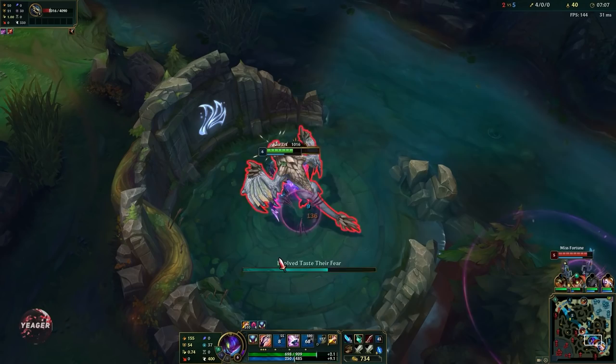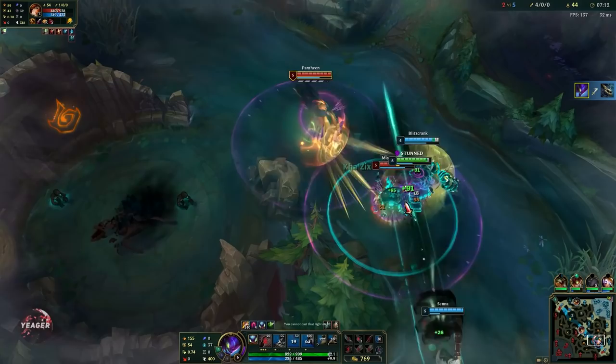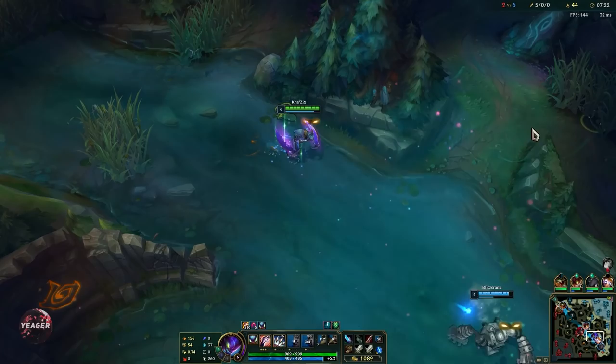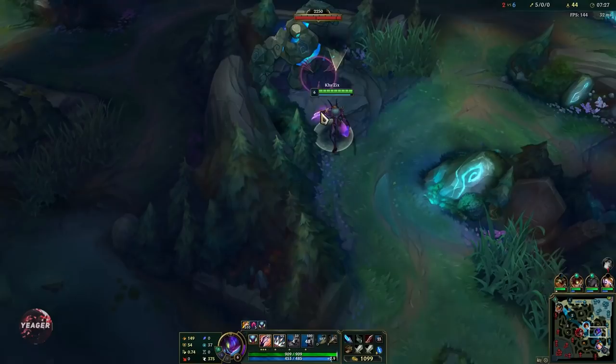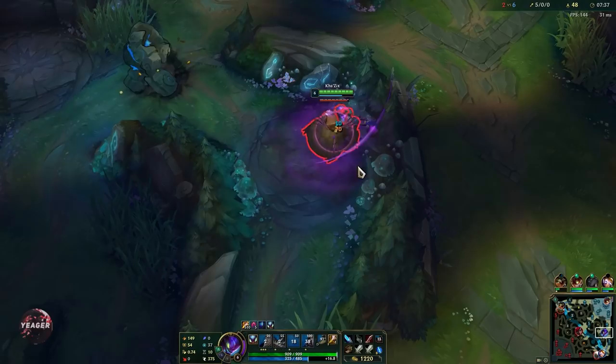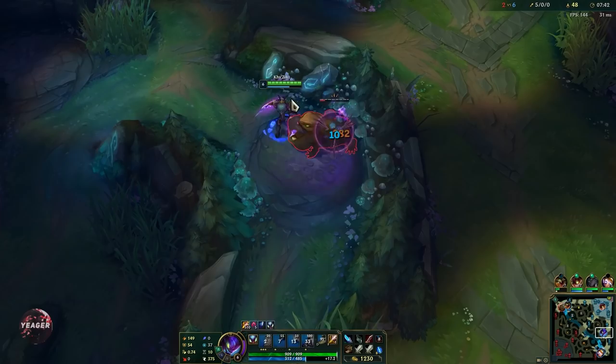We can turn on MF right after. She is isolated — you can see the circle — so you're going to deal the maximum amount of damage with the Q. We don't want to chase further so I'll back off and do the blue buff. You also want to make sure you keep farming jungle camps because otherwise you will fall behind even with kills. XP is really important on junglers because it is a role that can easily fall behind several levels compared to laners.